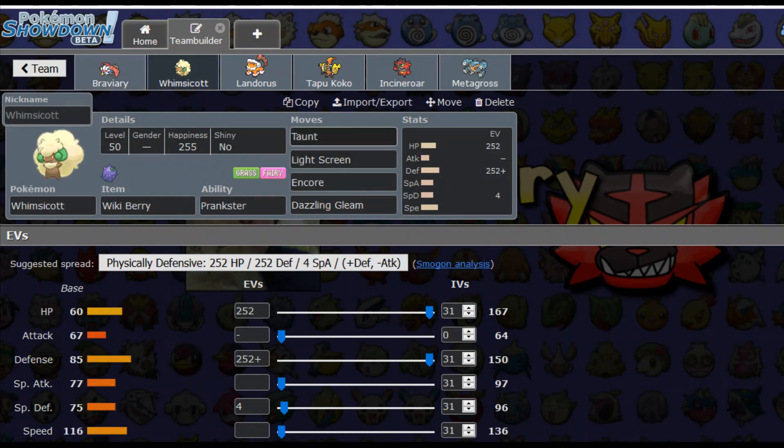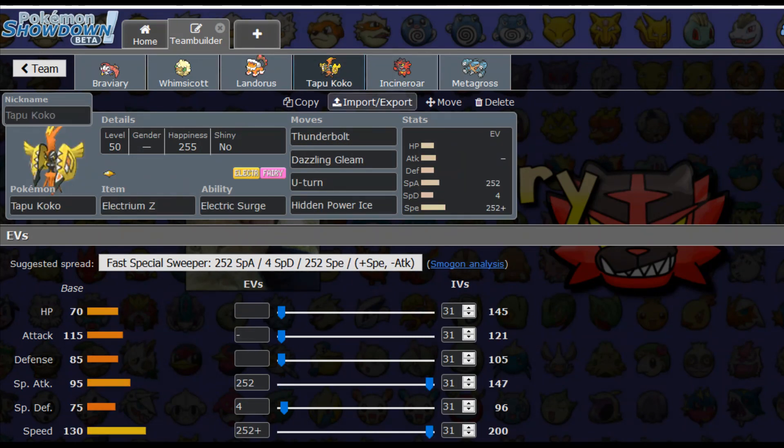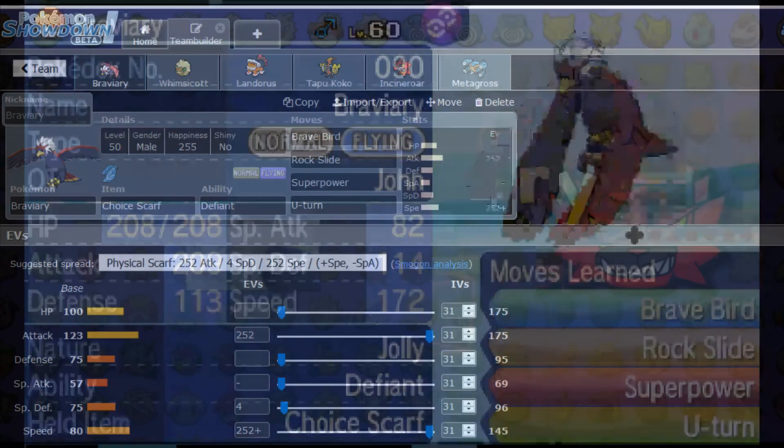I like how I've got Whimsicott to help out with Taunt, we've got double Intimidators, we have Tapu Koko with the Electrium Z just to hit things really hard, and Metagross because we need a really good Mega. So if you like this, give it a thumbs up, subscribe, and I will see you in the next Pokémon video.